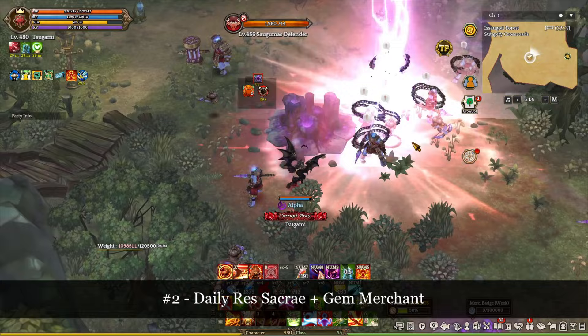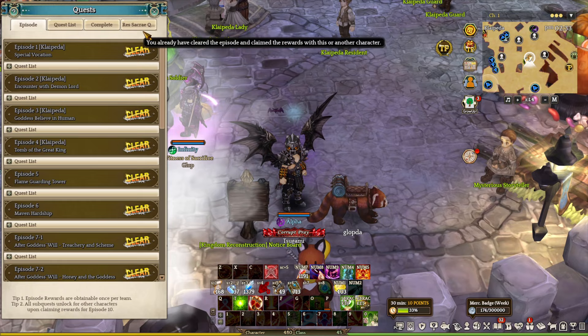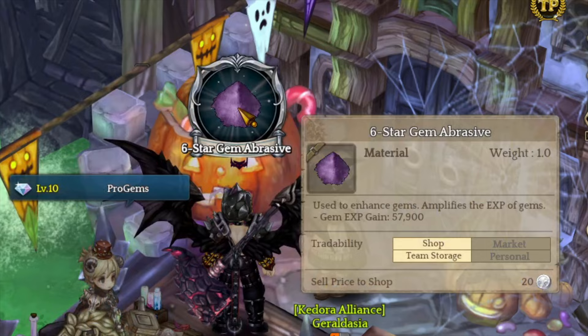Number 2: always pick up your daily reward from the F5 tab at the Energy Merchant. Players will unlock the red second daily quest from the F5 tab after completing the episode 13-1 questline. Players can also claim free gem abrasives, skill gems, or color gems at the gem merchant daily. I also recommend talking to the gem merchant in Calpeter City.